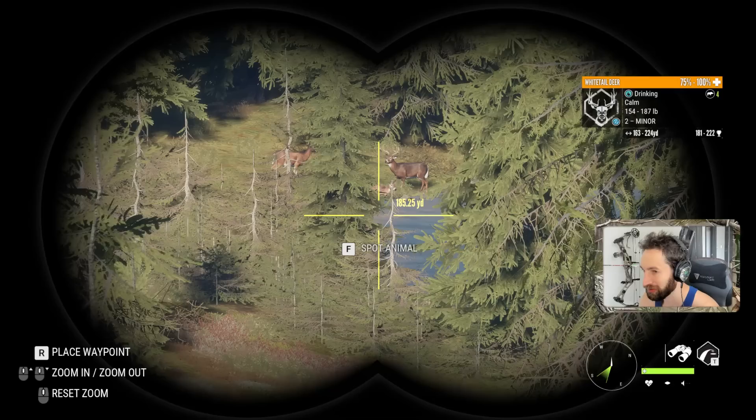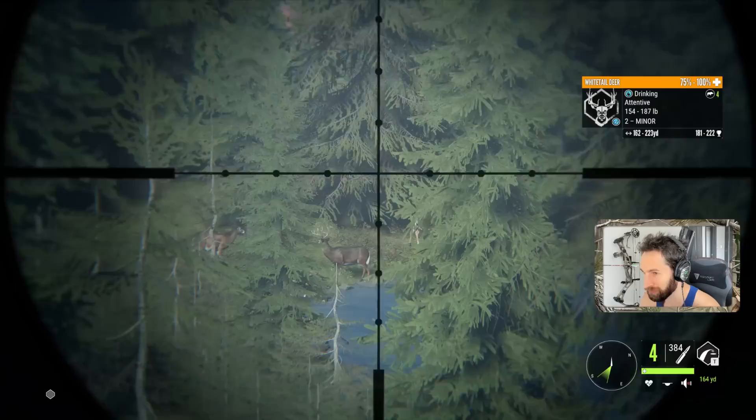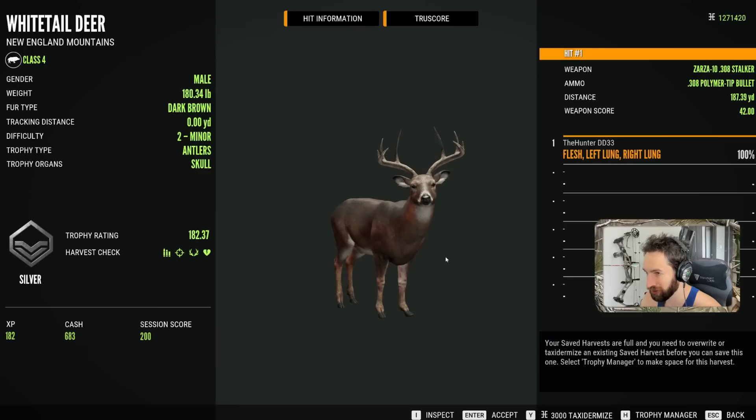We definitely got one — it's a female, there's a doe there. That may be him right behind that tree. Nonetheless, we're going for a shot on this buck right here, and if the other buck kicks up we may get a shot at him too. Perfect shot. Here's our 180-plus whitetail buck — nice double lung shot, 182, and that was a 187-yard shot. Pretty good mass on him as well.